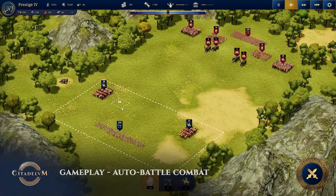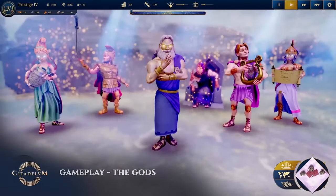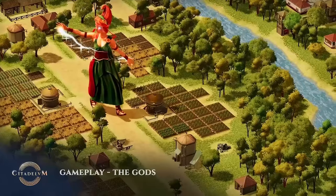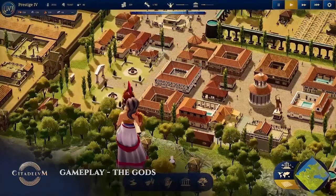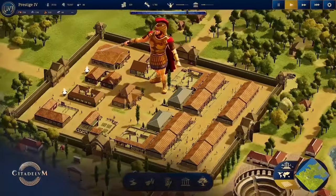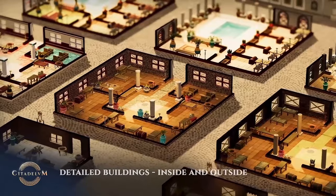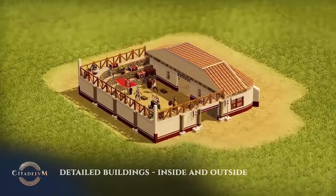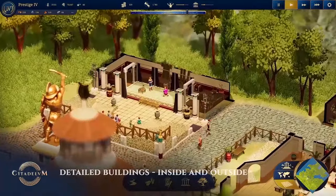There's some auto battler RTS stuff as well. You can see resources in the top left — wood, stone, food, and metal or iron maybe. The gods — I'm not sure how I feel about them. They're huge, and I know they're gods and supposed to be larger than life, but gods walking around really does remind me of Emperor: Rise of the Middle Kingdom, where gods would spawn and bless things and interact with the city. This game does seem to be trying to pull a lot of inspiration from past city building games — the Impressions builders, Civ City Rome, and Grand Ages Rome.